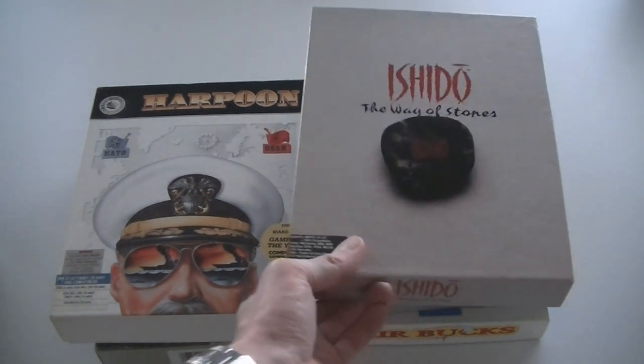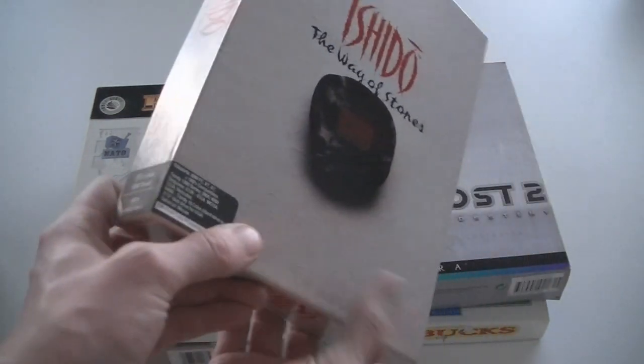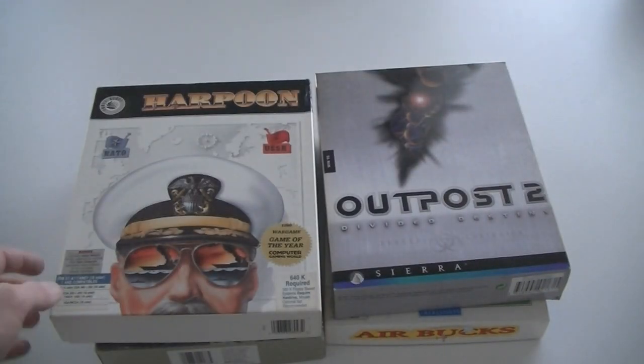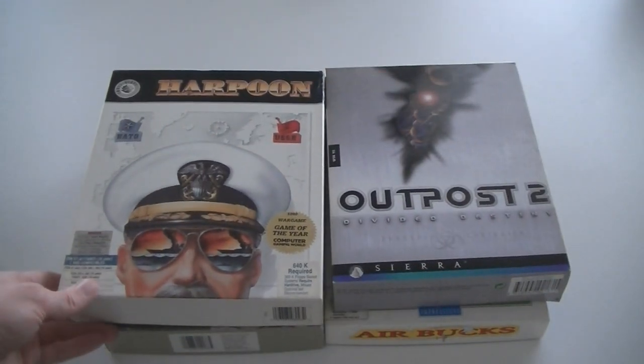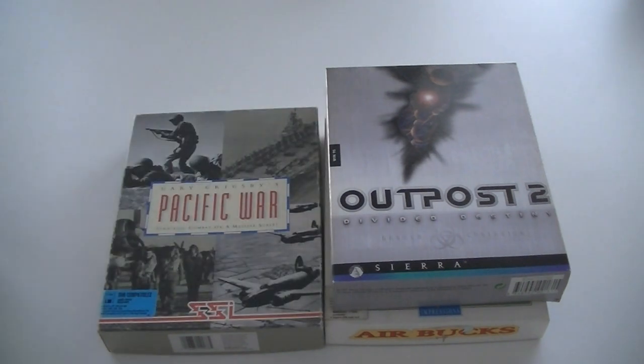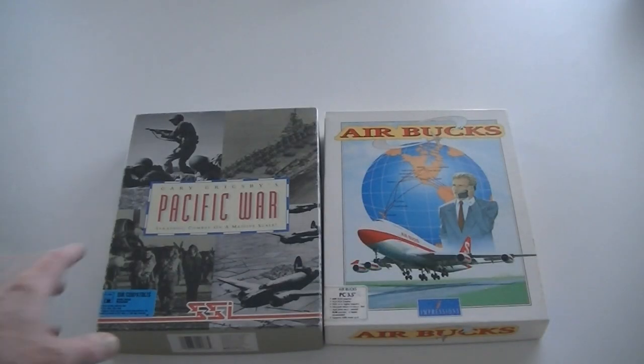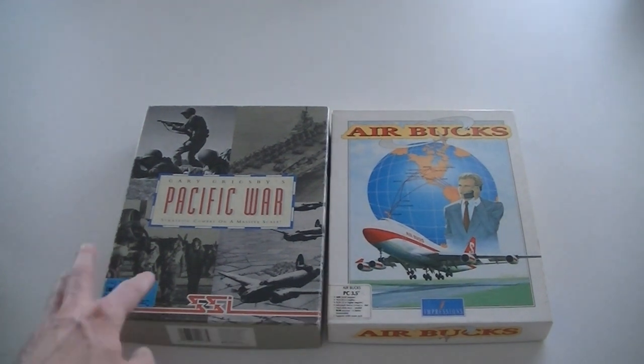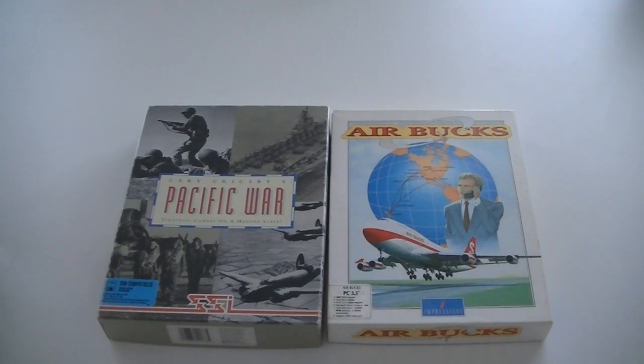Off to the last six. Battlecruiser 3000 AD. The Way of Stones — I thought it was an Atari game, but it's actually by Accolade. I know it from Atari games but it might be on other consoles as well. Harpoon. Outpost 2: Divided Destiny. Gary Grigsby's Pacific War — another SSI combat simulation game. And this last one is Airbox — also an old flight simulator or economic flight game on floppies. So that was it.